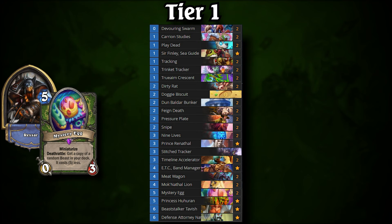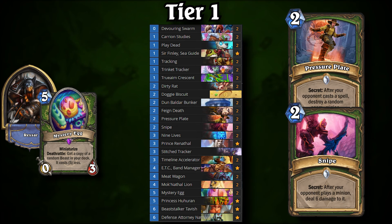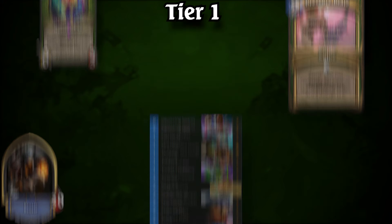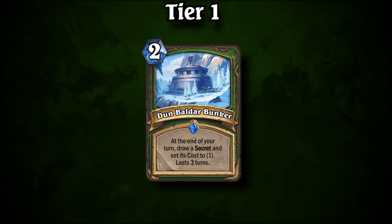The only non-Rogue deck in Tier 1 is Egg Hunter. The deck is going through a transformation at high ranks to improve its worst matchups. Combo decks are usually a nightmare for Egg Hunter, so players have resorted to a small secret package to flip those matchups into the Hunter's favor. Doing so has kept it relevant even at high Legend ranks, where players tend to play decks that naturally countered old builds of Egg Hunter. Dunbaldergate is included to tutor the secrets in their most impactful matchups.